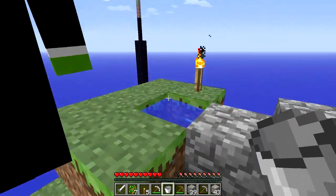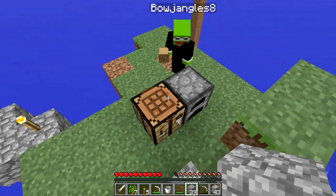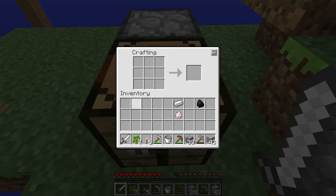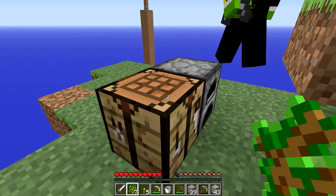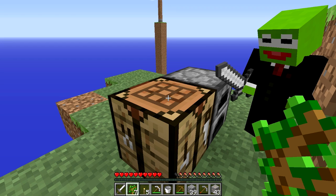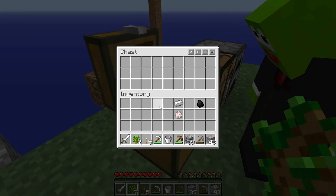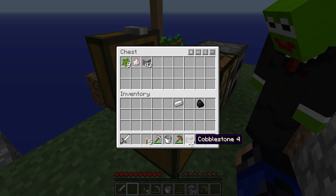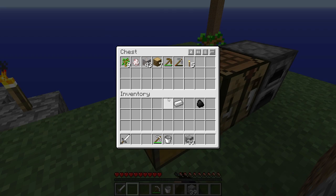Wait, we have a problem — our chest is gone! How did our chest disappear? Was there anything important in it? Just an iron pickaxe and a sheep spawner egg. So we can make a new chest — there was nothing too important. I'll make the chest. Maybe we shouldn't put it on top of a crafting bench — that's not what broke it though. Let me put the saplings, spawn sheep egg, and iron in. I got everything that was in the chest back — that's weird.